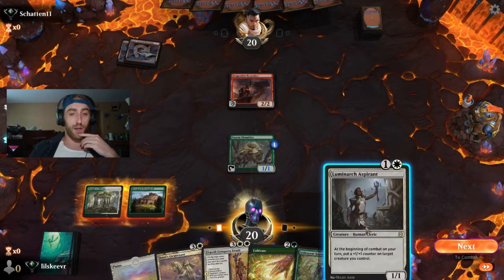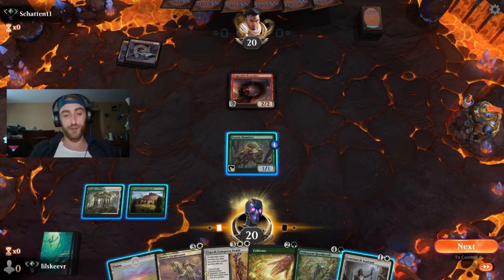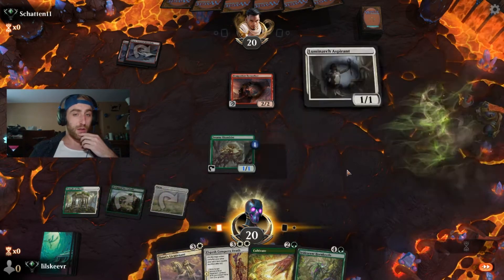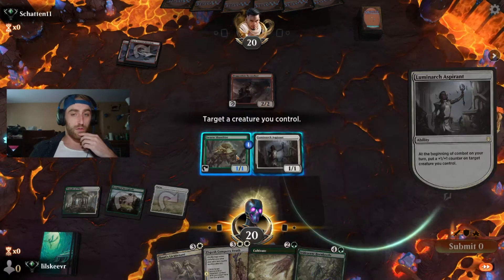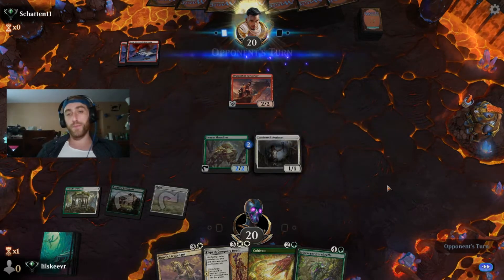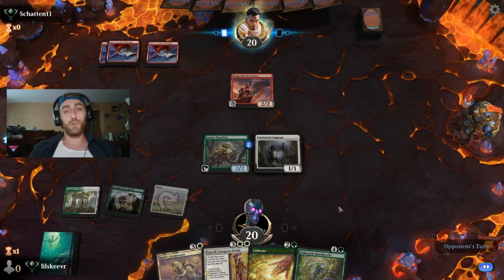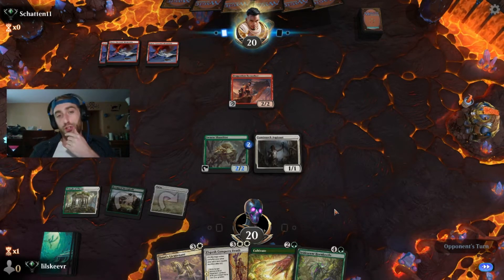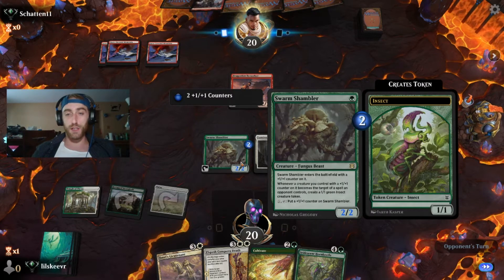He goes for a creature. There's our two-drop — normally we'd lay an Aspirant turn two, that would be perfect. We could have put a counter on the Aspirant so in case they try to remove it we get the insect token, but I wanted to be greedy and grow the Shambler larger by tapping it with its ability at the end there.